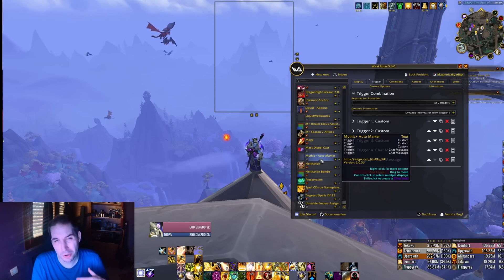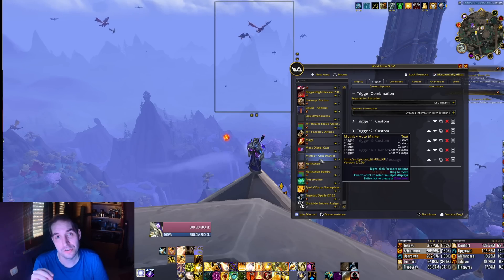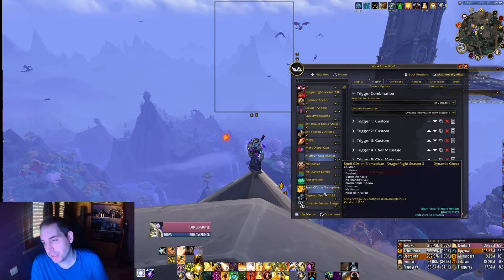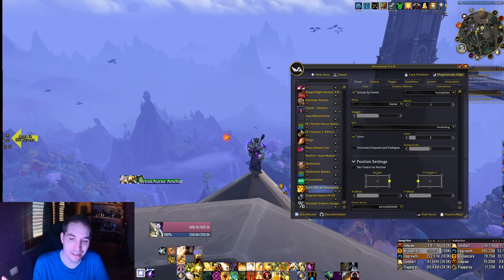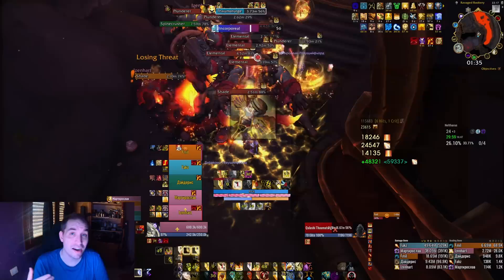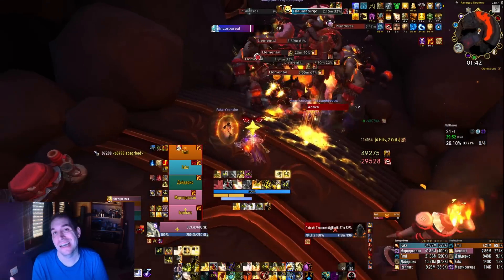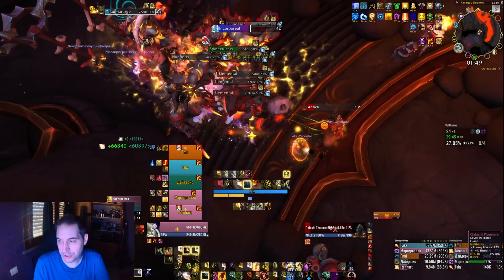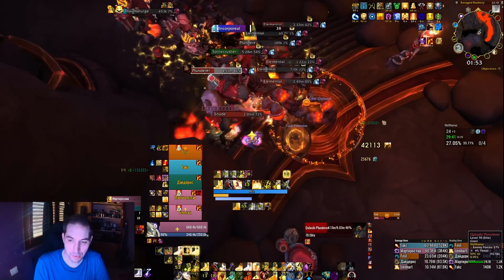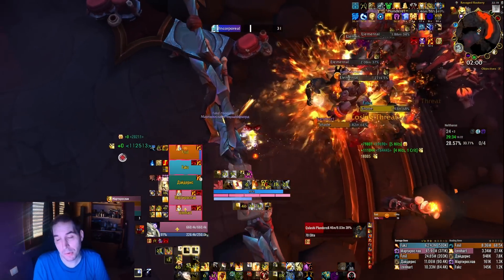You have the Mythic Plus Auto Marker, mostly useful for tanks to mark particularly dangerous mobs and signal which ones need more attention. Then there's Spell CDs on Nameplates, which shows the abilities of an enemy on their nameplate. It's very useful because it gives you an idea of when a dangerous ability is coming off cooldown and about to be cast again, so you can have your interrupt or stun ready. You can choose where the spell anchors show up on enemy nameplates.